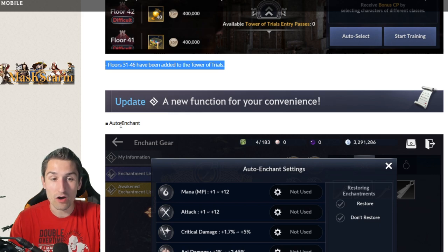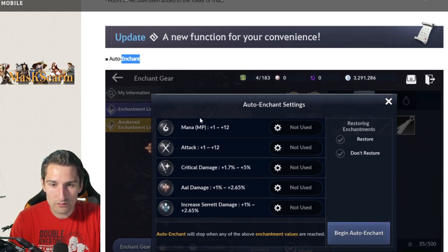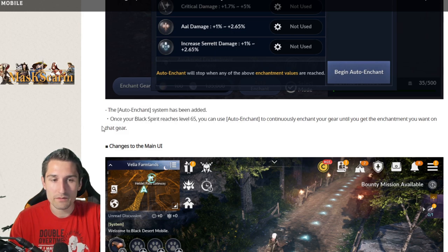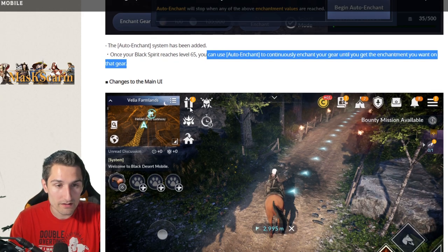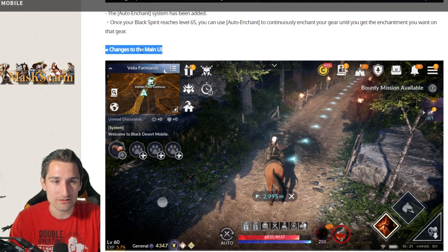Update: a new convenience function — auto enchant. The auto enchant system has been added. Once your black spirit reaches level 65, you can use auto enchant to continuously enchant your gear until you get the enchantment you want. That's pretty convenient. Auto enhance is something I would love to see in the game too, and that should be coming pretty soon as well.